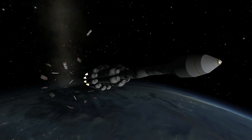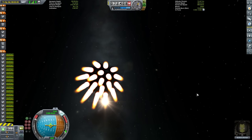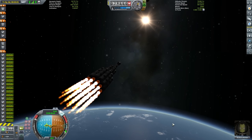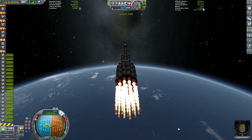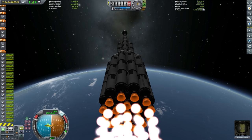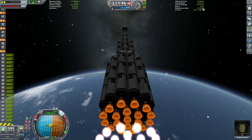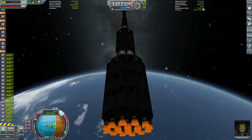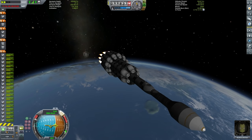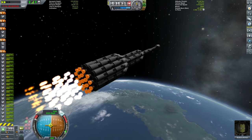Stage 3 is powered by 19 separate Rhino liquid fuel engines. These have a higher ISP than the mammoth liquid fuel engines, which means we can get a higher amount of Delta V out of the same amount of liquid fuel. As far as the larger engines go, this is the most efficient engine — perhaps with the exception of the Poodle engine, which is a much smaller engine. So if you want an engine with quite a lot of power and the best efficiency possible, the Rhino engine is the best — unless of course you want to attach a load of atomic rocket motors. This third stage alone has just over 3,000 Delta V, and we're going to use this to push straight past orbital velocity and out of Kerbin's sphere of influence.